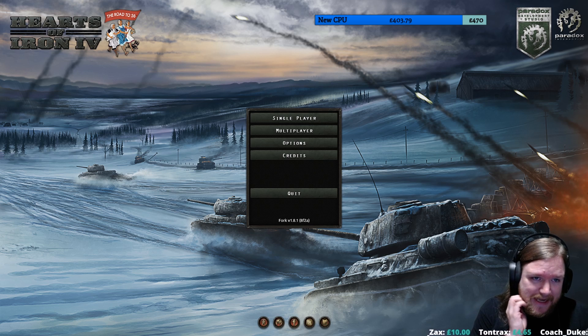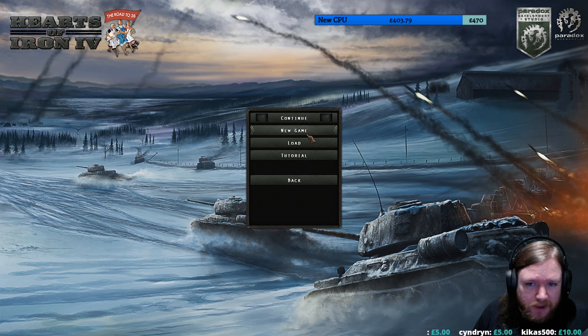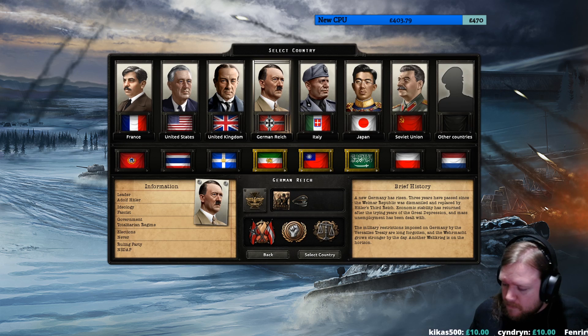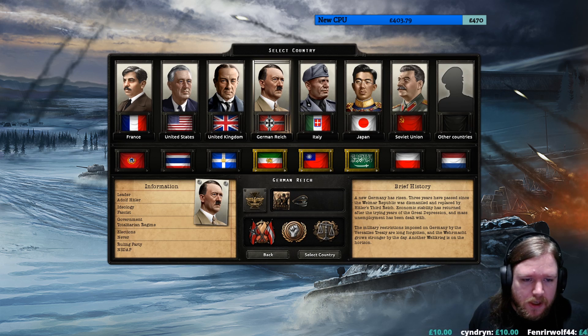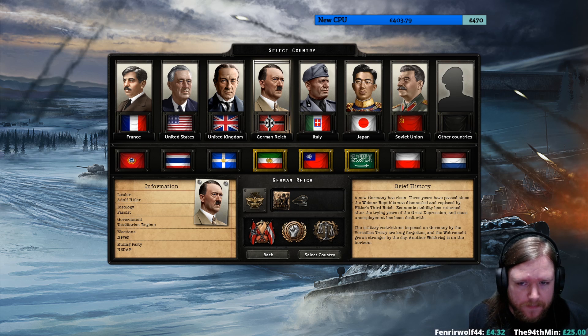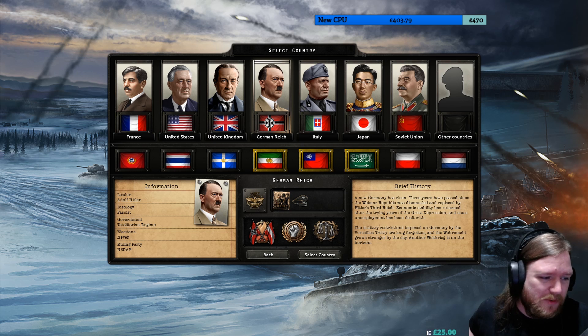What we have done instead is gone over to Road to 56. This is a mod which loads of people have mentioned in the past and I've never really looked at. A lot of the earlier reports were that it was horribly balanced - I don't know if that's still the case, who knows. But having looked through it, it did look very, very interesting, especially when it came to new focus trees. Most countries have a focus tree just like in Kaiserreich, and also a completely new tech tree which is really, really cool. So I'm curious about what we can do here.